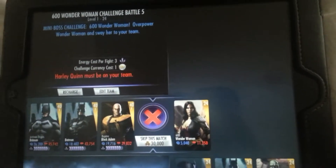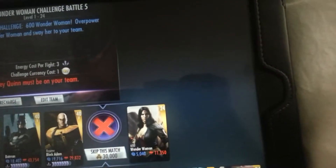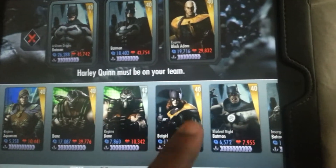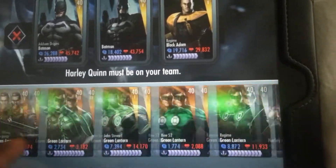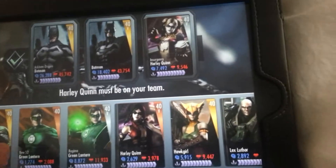With each battle there's certain criteria you must meet. For the Wonder Woman challenge, you have to have Harley Quinn on your team. The strength for this one is five thousand and health is eleven thousand, so this is going to be a very quick and easy match. Let me edit the team — I'll put Harley Quinn in there.